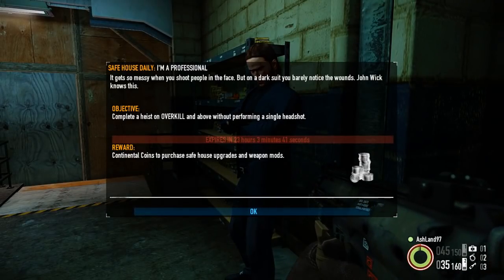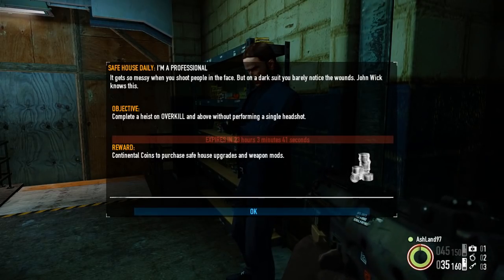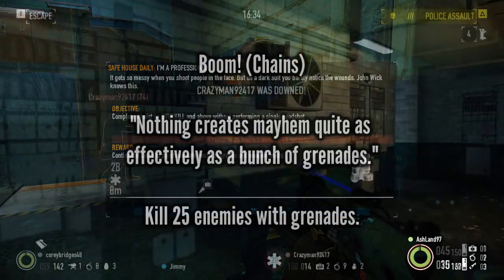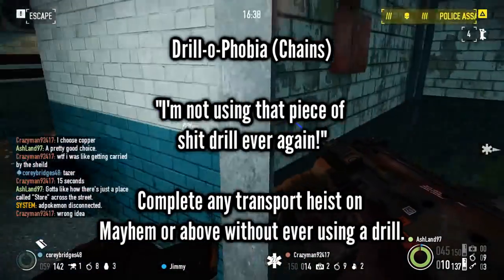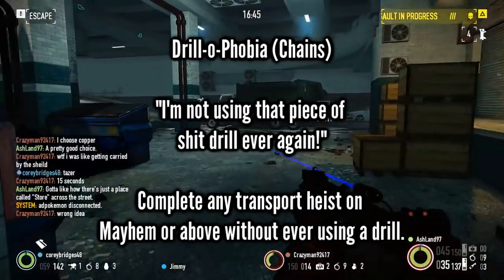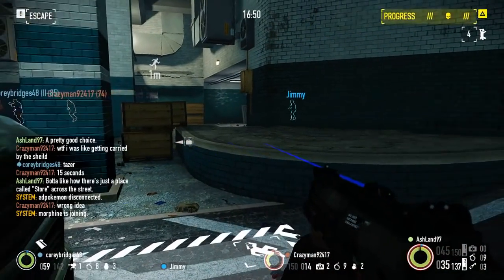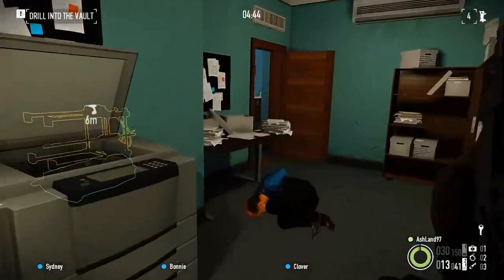Safehouse dailies are a special side job offered by a member of our crew, and it changes every 24 hours. The reward is always six Continental Coins, though sometimes it isn't worth it. For instance, Chains might offer a daily job to land 25 kills with thrown grenades, or his other daily job requires beating an armored transport mission without using a drill, which requires shape charges or a saw on missions with lacking cover — the former destroys some of your loot and requires opening more trucks, and the latter leaves you with one less gun. So I've created a list of the safehouse dailies I think a newer player could complete with just a little bit of effort, and these are worth the six coins in my opinion.